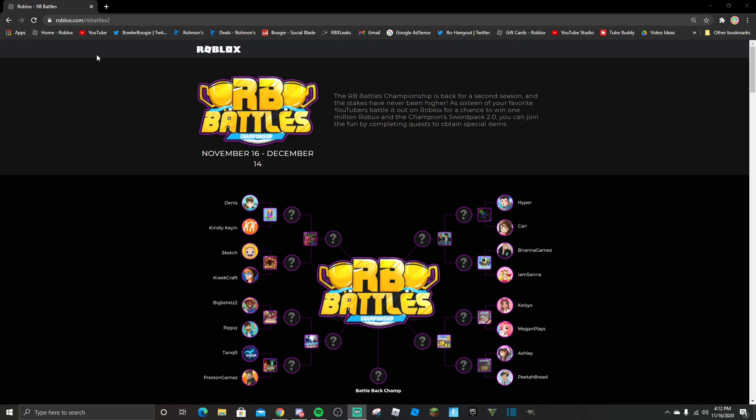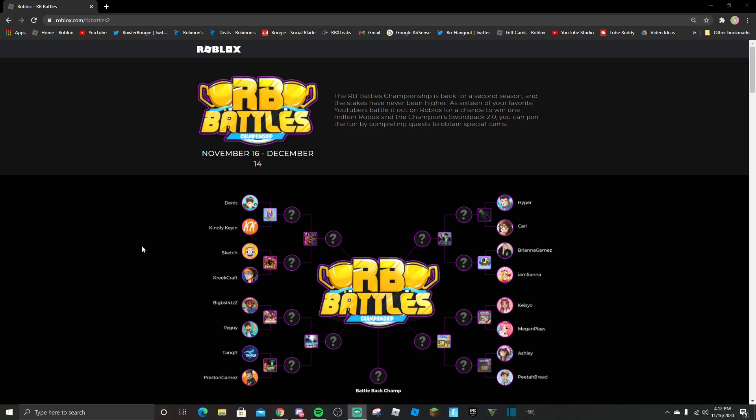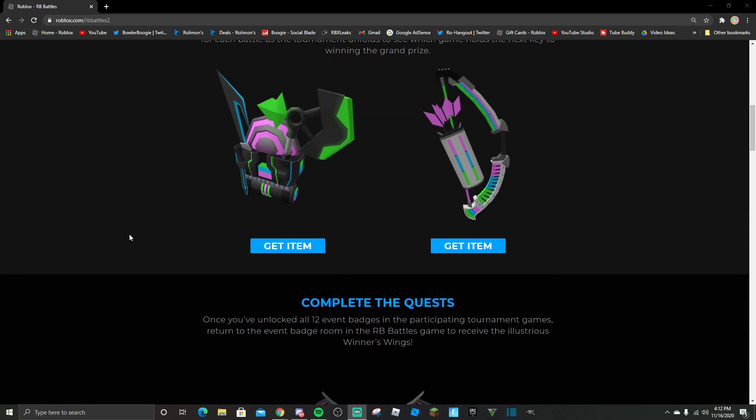So basically what you want to do is go to this website: roblox.com/rv-battles-2. I will leave the link in the description, or if you're on PC you could see it on the event side. But once you're here, you can scroll down.